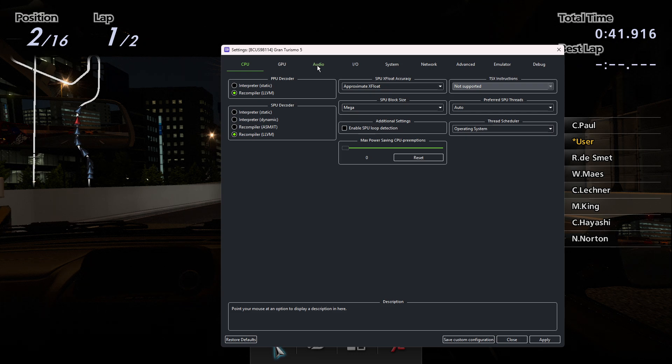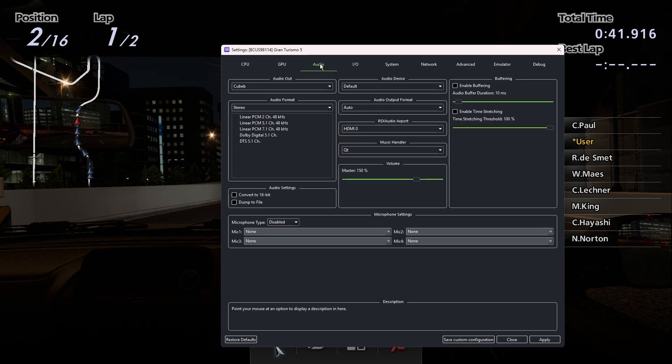If you go into the game's configuration settings, under the audio tab, on the right-hand side there are two buffering options. One is enable buffering, which you need in order to use the second option, which is enable time stretching. I'm going to enable both of these.